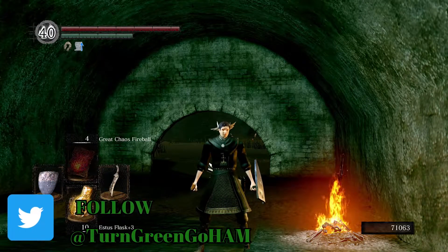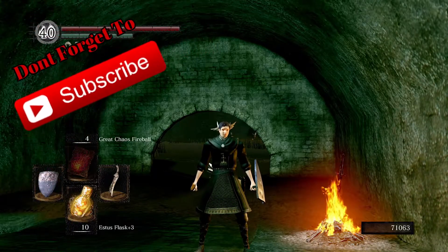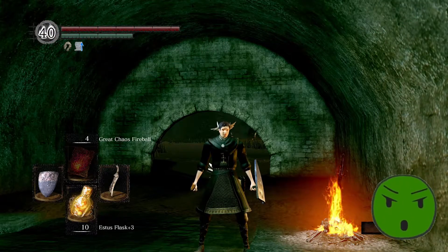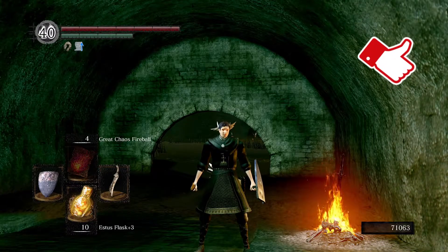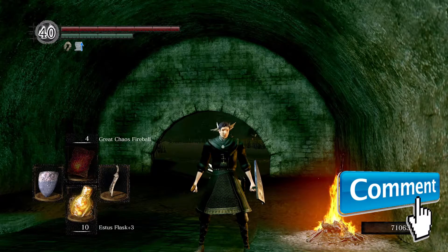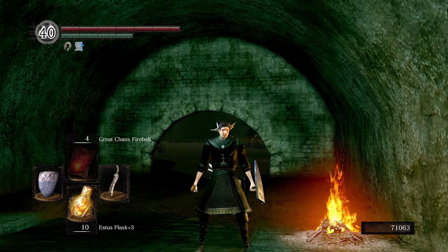What's up guys, Gringo Ham here, welcome back to the channel and welcome back to the Dark Souls Remastered op early walkthrough. First thing you'll notice at the top right corner, I have a lot of humanity. I went and did some farming - our souls are about where we left them last episode, but I knew I needed a lot of humanity so I went down to the depths and farmed a mess of rats until I got 40 soft humanity.